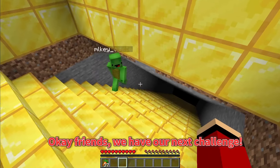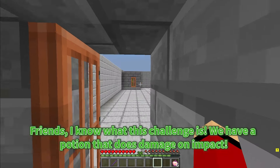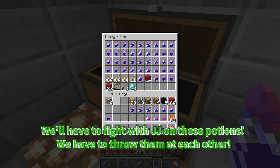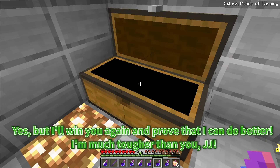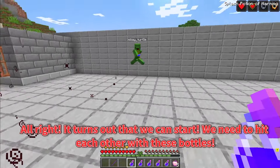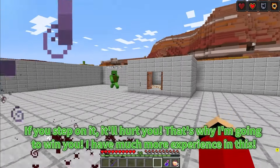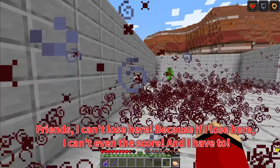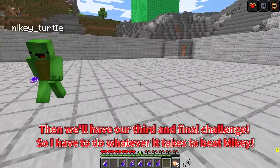Okay friends, we have our next challenge — it's the Golden Steps. We must go there for a new challenge. Friends, I know what this challenge is. We have a potion that does damage on impact. We'll have to fight with JJ using these potions — we have to throw them at each other. Whoever is the last one standing wins this contest. This is a very difficult challenge. But I'll win again and prove that I can do better. I'm much tougher than you, JJ. It turns out we can start. We need to hit each other with these bottles. They will explode and do damage and leave a small area — if you step on it, it'll hurt you.